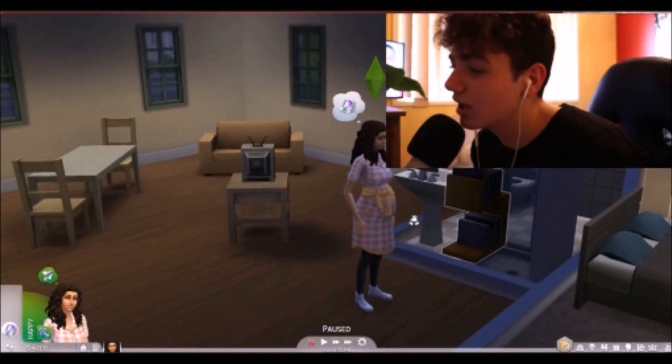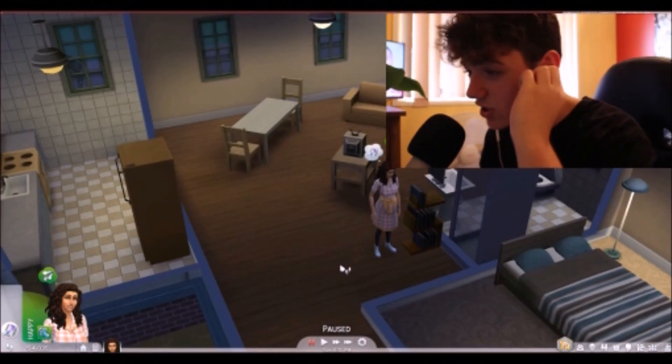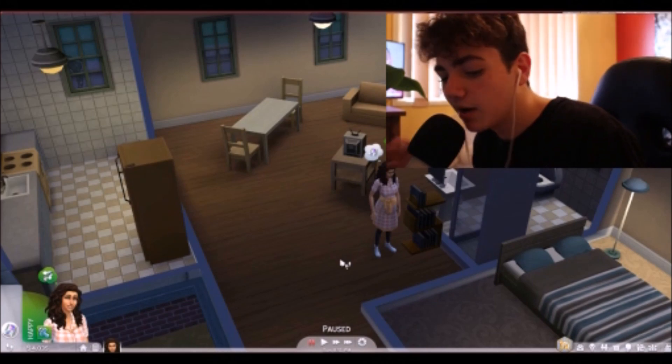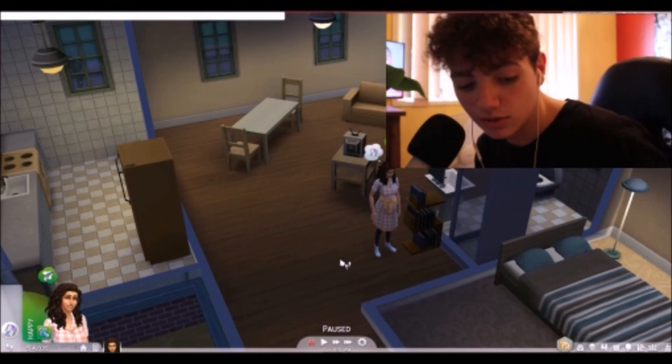So as you can see, my Sim right here, she's pregnant. You can see this — she's got a big old belly, she's got everything. So to start off this cheat, what you're gonna wanna do first is open up the cheat text menu box. You go Control, Shift and C, and that opens up that little box at the top there.